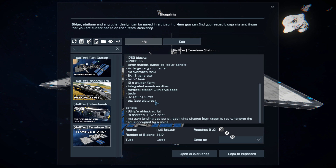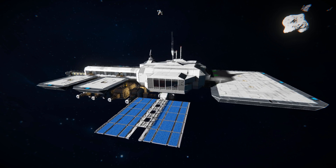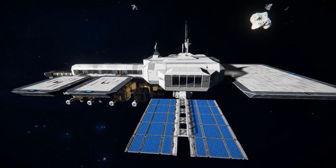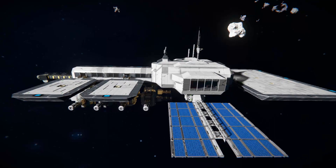There are automatic LCD screens and a custom script which will change the light to red whenever a pad is occupied by a ship. We're going to start by taking a quick look around the outside and then we're going to fly a ship, dock it up, and head on inside.